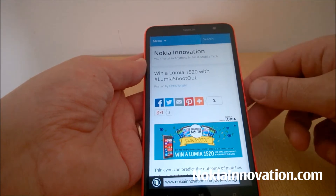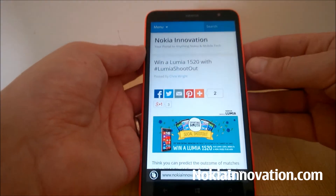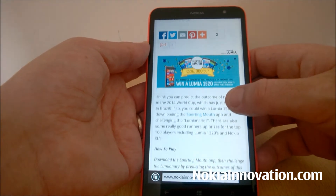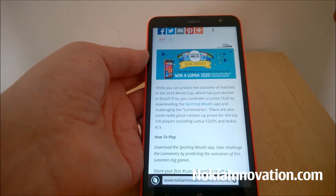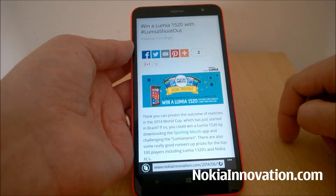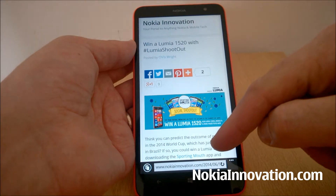The prizes are a Lumia 1520, with runners-up prizes of the 1320 and the XL devices. What you have to do is predict the outcome of the World Cup matches. It goes onto a leaderboard and the top 100 will win the prizes. There's a post up on our website about it: Win a Lumia 1520 with Lumia Shootout.